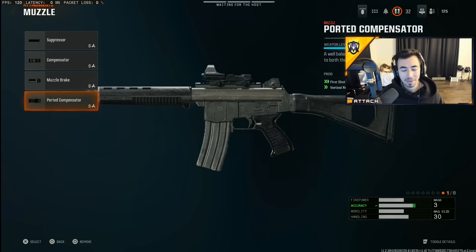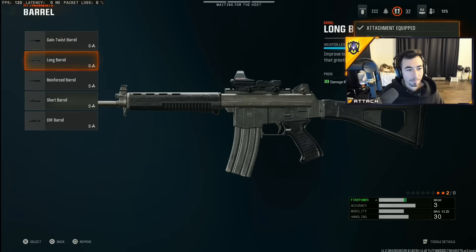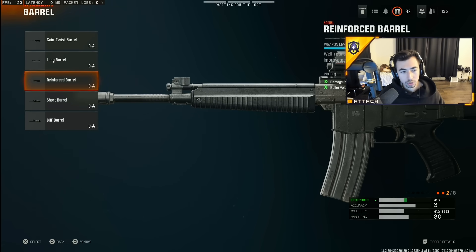For the muzzle, I'm a big fan of the ported compensator. Everyone's in between compensator and ported, but you get vertical recoil control on both the same. However, you also get first shot recoil control with the ported compensator, which is a big help because that first shot has slightly more control. For the barrel, I would say reinforced is probably the best one because you get damage range and bullet velocity — both very useful, especially in long range gunfights.